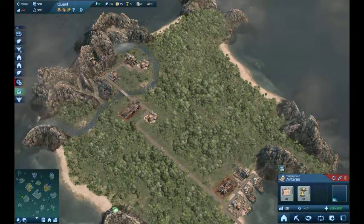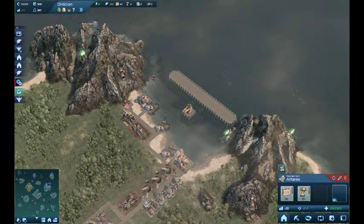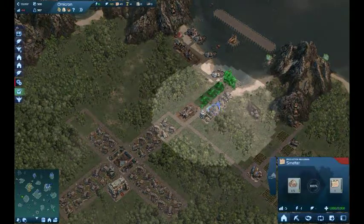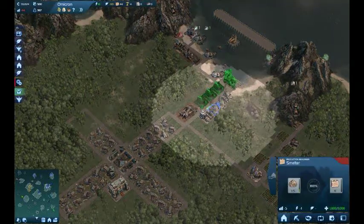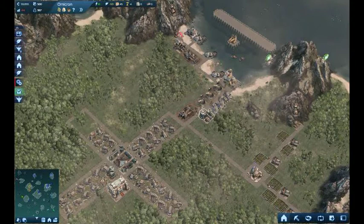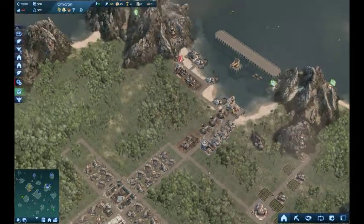This game is like a future city building thing where you build on all these different islands. This is a previous save of mine where I got set up. Here you can see these are smelters - the product from this is basalt, and it gets crushed in the smelter and turned into building materials. I have a rotary excavator for coal, and the coal is going to this coal power plant which is producing power for the island. This one only has like 16 spare, so I'm probably gonna have to build more. And over here I have some iron being produced.